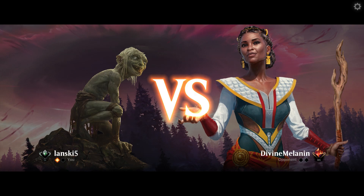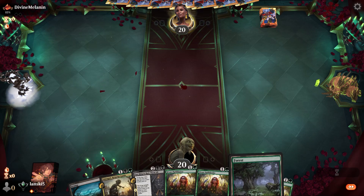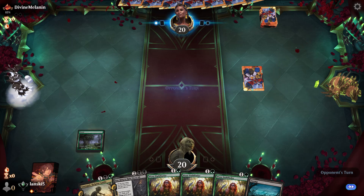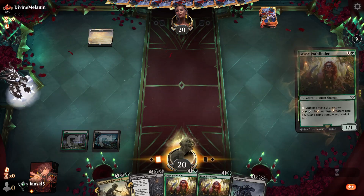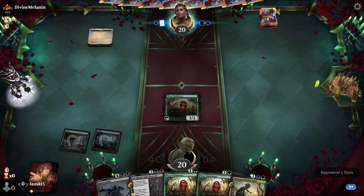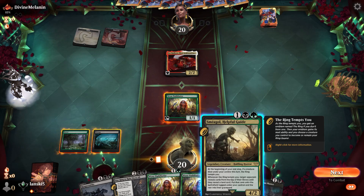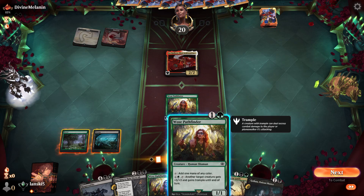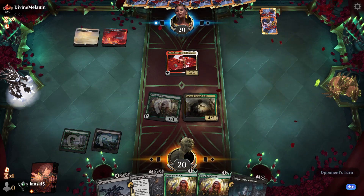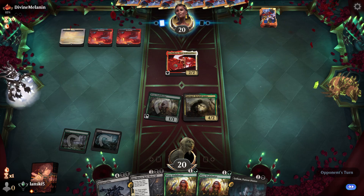I'm thinking our opponent was playing a Boros deck, or was waiting for another mana color. We have 3 copies of Woe's Pathfinder, so we have enough lands and enough mana. We can also cast Smeagol next turn. Usually when playing against very high ranked players, they're either playing the blue-black Alchemy deck with Shieldmage or the ramp deck with Atraxa. So it's very refreshing to see a mythic player using another deck.